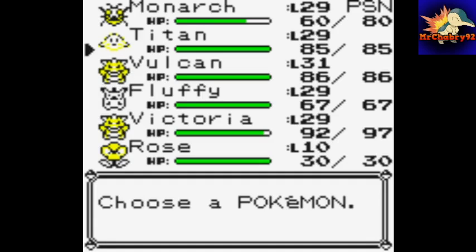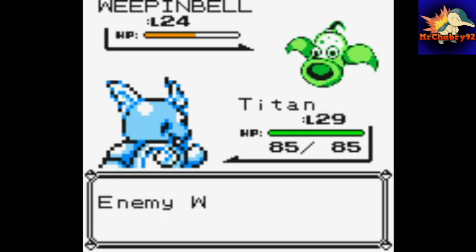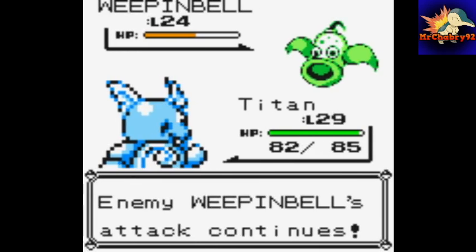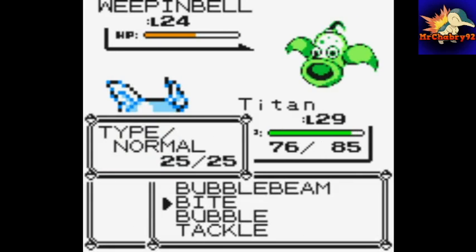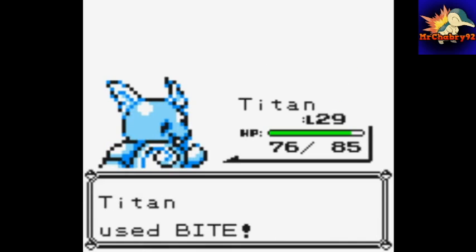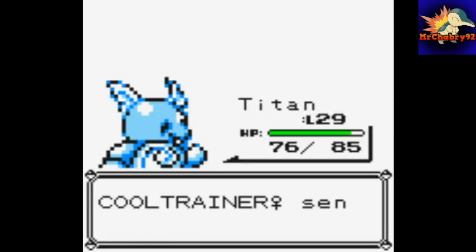We're hit with Wrap. Let's switch out — let's give Titan some experience. I haven't seen a Grass move on this thing yet. It hits with Sleep Powder. When this Wrap is finished we'll be able to hit with a Bite, but it didn't do very much. We'll switch out for the Gloom — switch to Monarch.